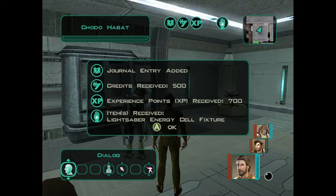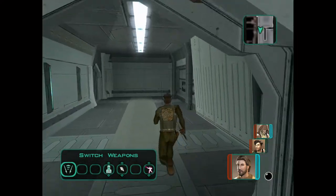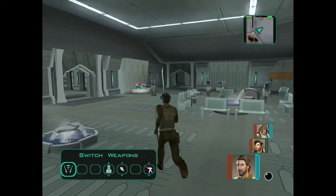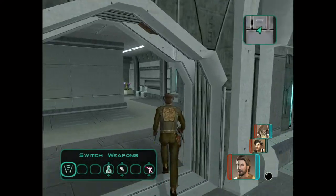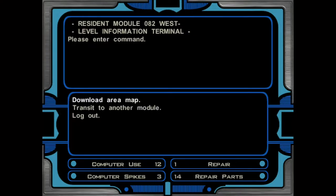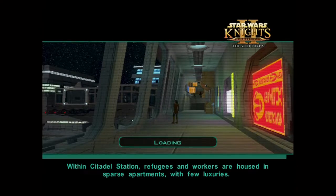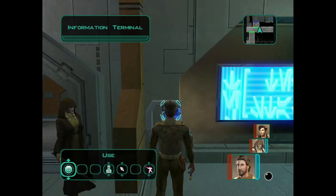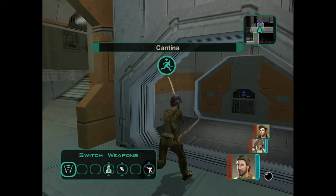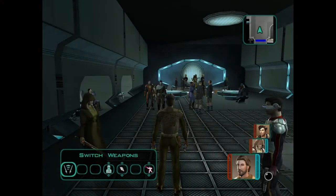I receive an energy cell fixture — basically the part that powers it. I also get credits for the bribe and 700 experience points. I head over to the entertainment module.